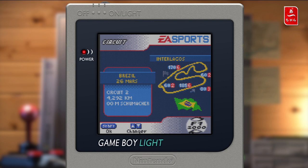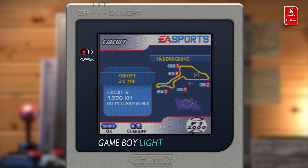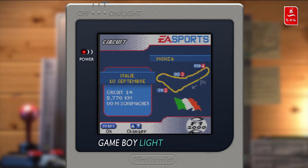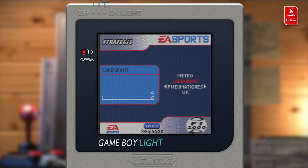Je vous rappelle qu'il y a que A, B, Select, Start et les croix directionnelles sur la console — il n'y a pas de touche L et R. Cette fois-ci on va prendre notre circuit. On va prendre Monza. Et évidemment au niveau des pneumatiques, on va mettre des pneus pluie — on ne va pas mettre des pneus secs.